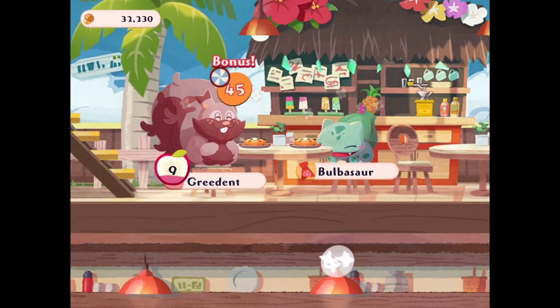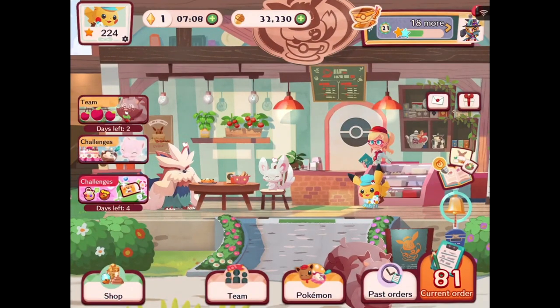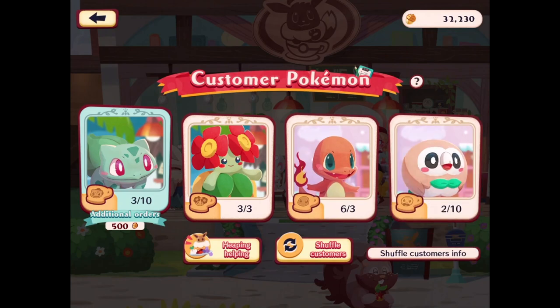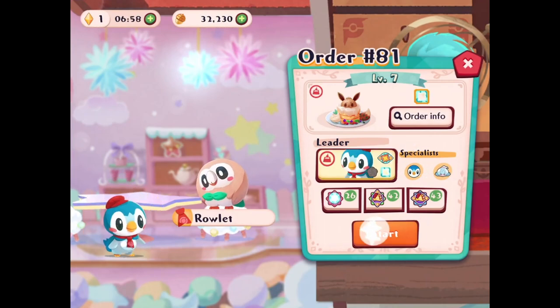And three more cookies for Bulbasaur as well — I think we still need seven more for them. We have one more stamina left for now, and I guess we'll work on Rowlet because same thing, we're trying to get Rowlet to level 10. Oh, we play as Piplup as well — that'd be fun.